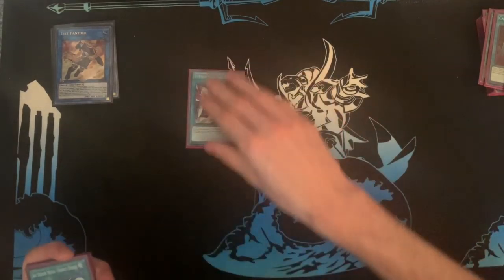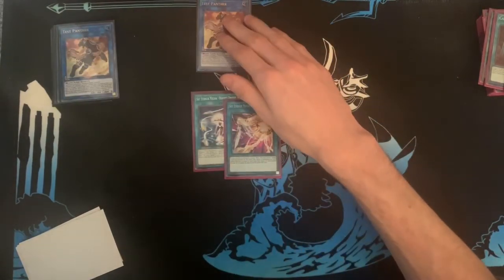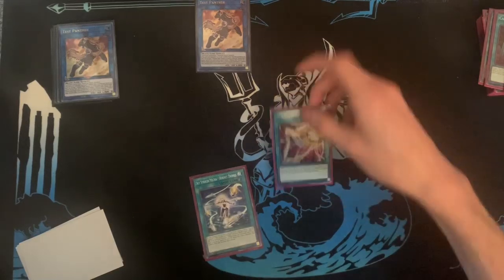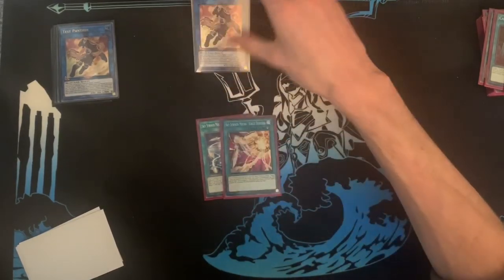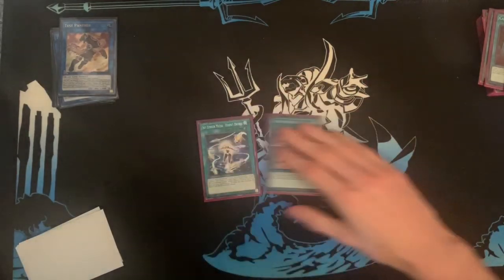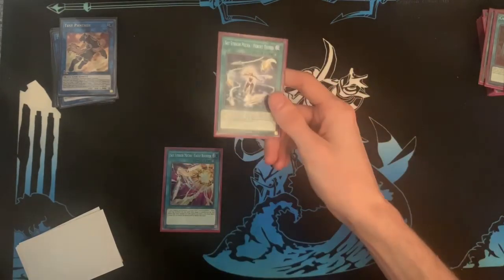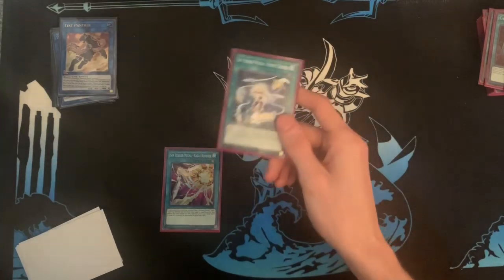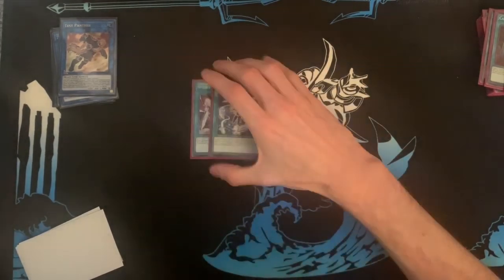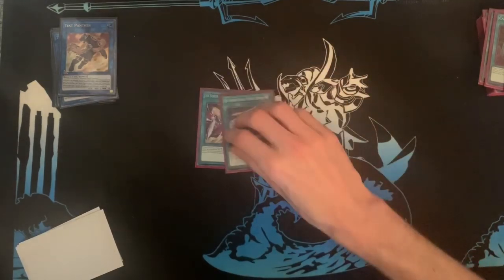For one-ofs, we play one Eagle Booster and one Hornet Drones. Eagle Booster: you summon Test Panther and use its effect to search, they'll Ash it — you just chain Eagle Booster and Test Panther becomes unaffected, so you don't have to worry about interruptions. I'd actually bump this up; sometimes you want to see it in your opening hand just to ensure Test Panther resolves. Hornet Drones: even though Engage is dead, it's been proven you almost always play the one-of Hornet Drones because it's such a powerful card — Hornet Drones plus any Gladiator Beast is full combo.